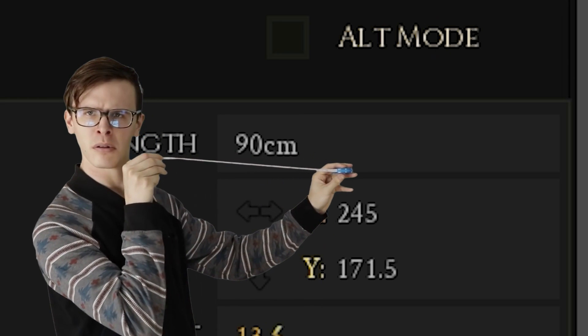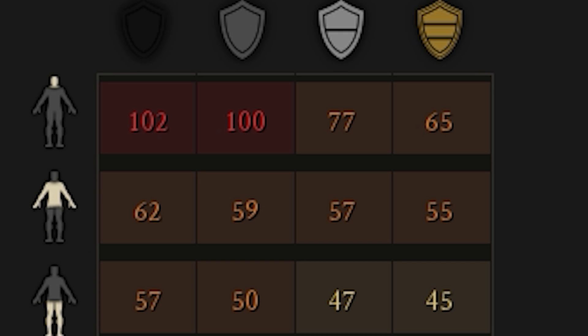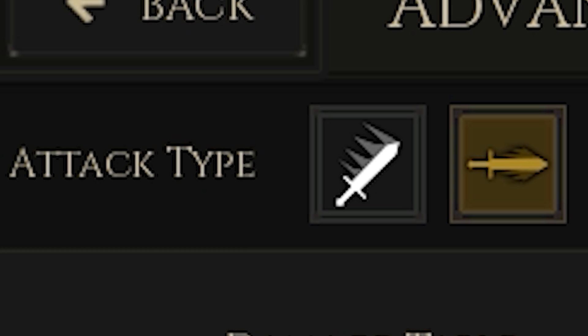Evening Star has decent range. It can combo, which is a very good thing. It will one-shot headshot anything up to light helmet. Medium and higher is a two-hit kill, so still pretty good. For body hits you will two-hit kill any type of armor, but for the legs it's very similar to headshots, so you two-hit kill anything up to light armor, and you will need three hits for medium and heavy armor.